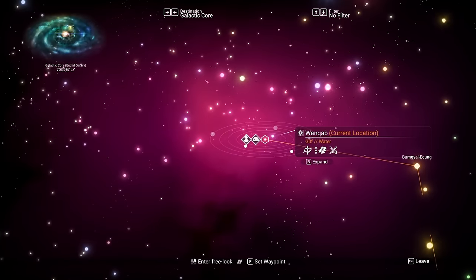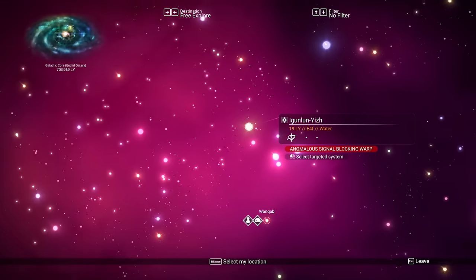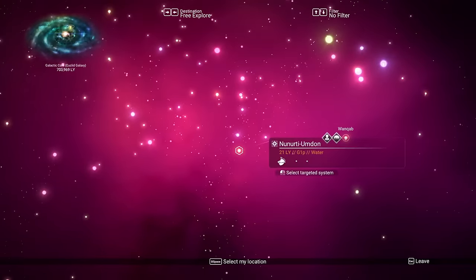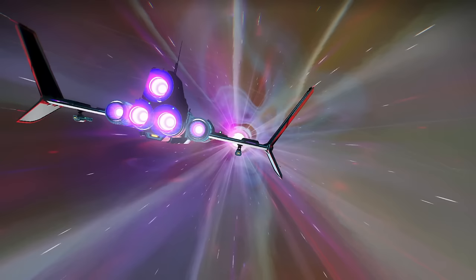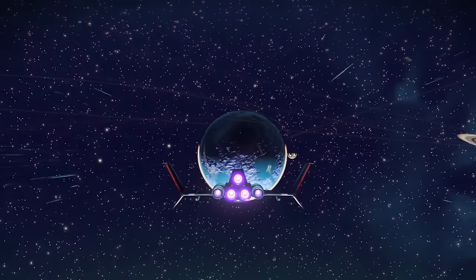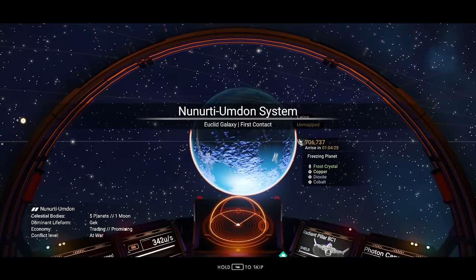We're already in a Viking system. Technically, we want to find either a Gek or a Korvax system to go to. We're probably just going to go with this Gek system right here. Congratulations, traveler — you have explored your very first system. Well, you haven't quite explored it yet — I'm sure you'll get around to doing that later.